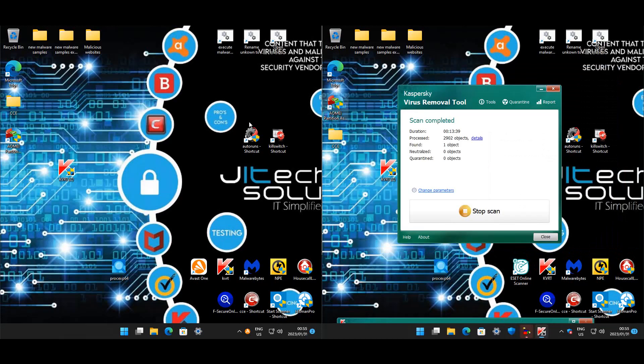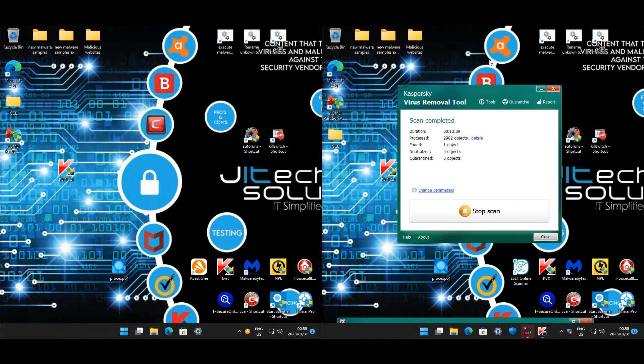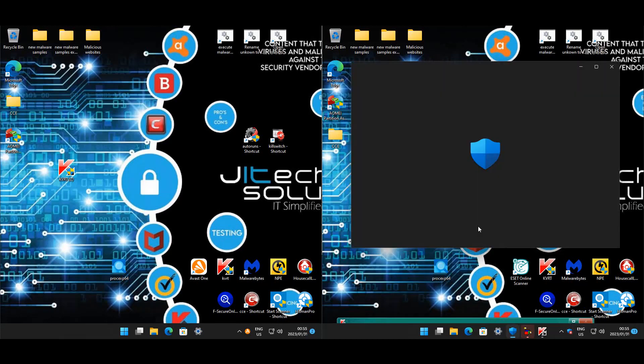So to recap: Avast did really, really well. Third-party scanners didn't pick up much on the Avast machine, and there are no real IOCs, so that machine appears clean — really good protection from Avast, no infections, no ransomware. Windows Defender also didn't do too badly, but not as good as Avast. We do have startup items, scheduled tasks, and persistence artifacts on the Defender machine.